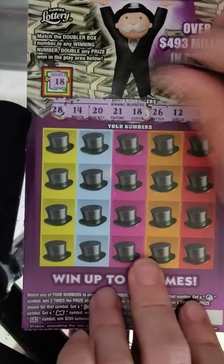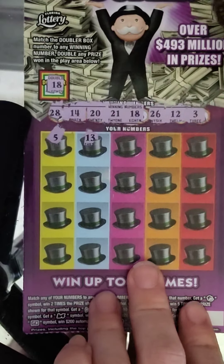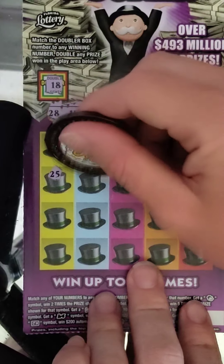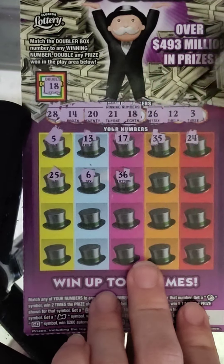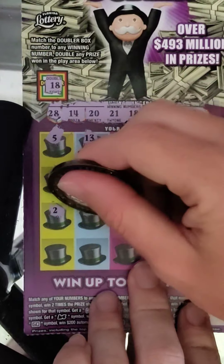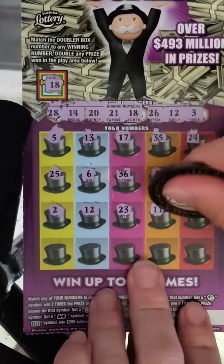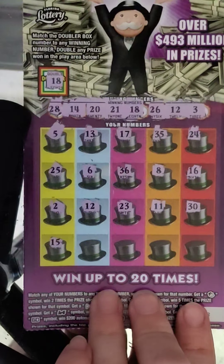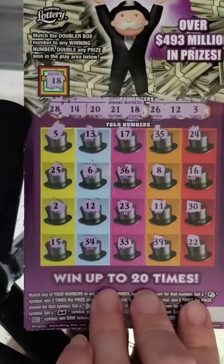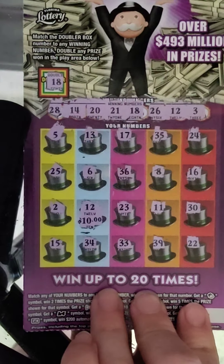So we won every Monopoly ticket. We're going to double something and match another number somewhere. Numbers: 5, 13, 17, 35, 24, 25, 6, 36, 8, 16, 2 — there's the 12! That's our matching number. Then 11, 30, 15, 34, 33, 39, and 22. So the 12 matches, and doubling that prize gives us 10 — so that's $20, break even.